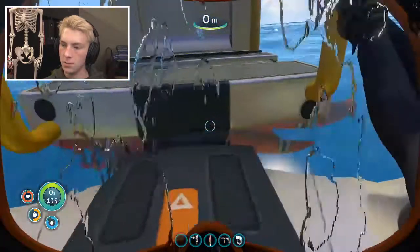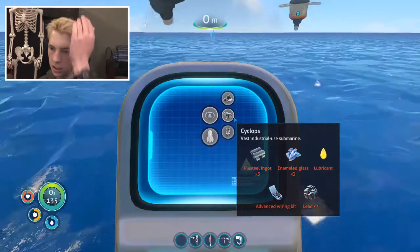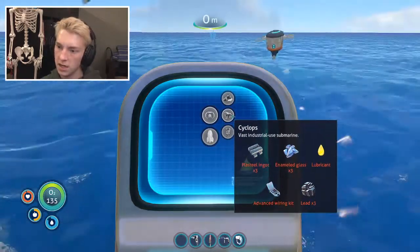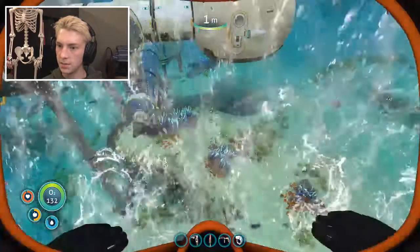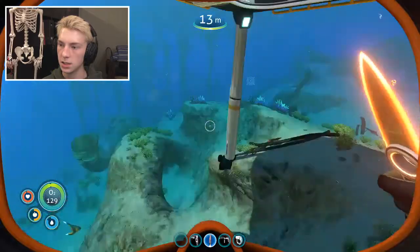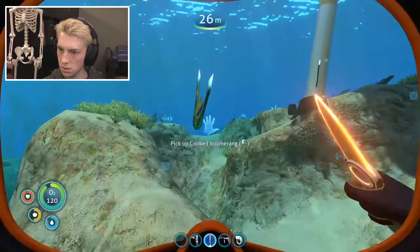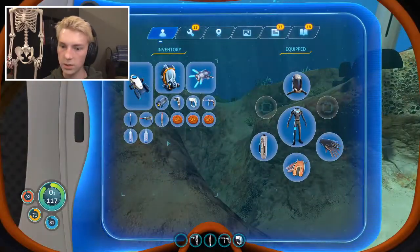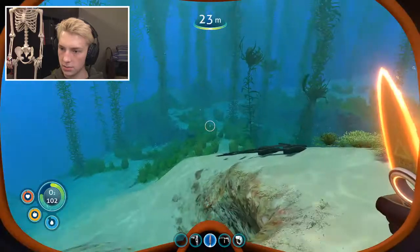So let's see how I make myself the prawn suit and stuff - the cyclops. Plasteel ingot, advanced wiring kit, lead. So I might actually be able to make the cyclops today! Let's go get myself a bunch of titanium and then I also need stalker teeth in order to get the plasteel ingots. Oh this thing is spicy. I should be able to just chop you. Now you should be cooked. If I ever need a snack...